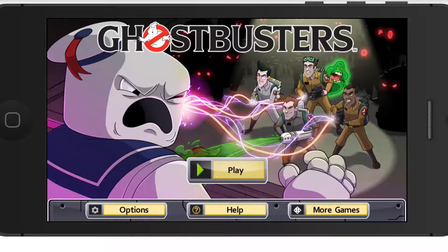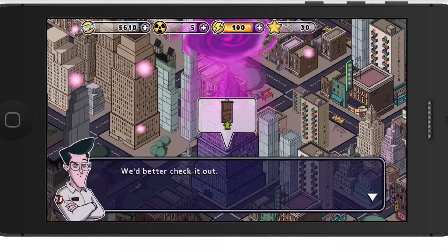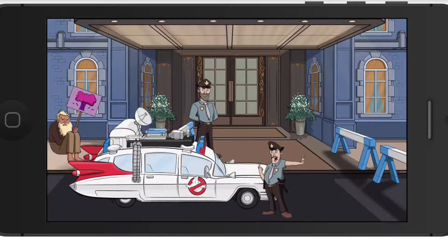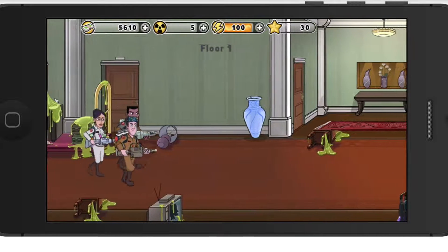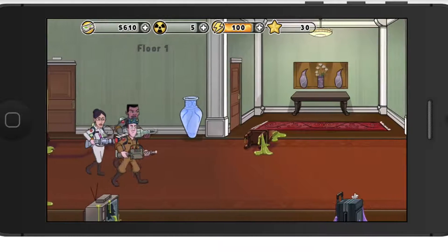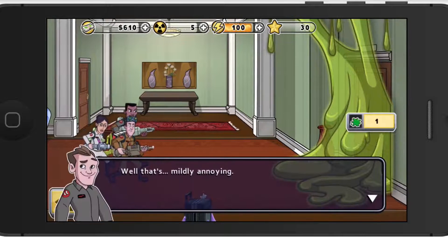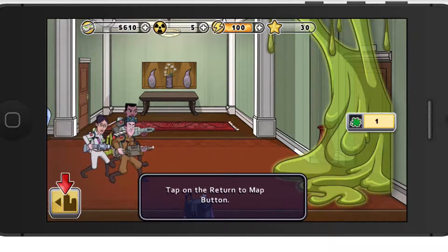Now to number two on my list. What Halloween top five list would be complete without a Ghostbusters title? So this is the Ghostbusters game for iOS. We're going to this house and basically you're doing what Ghostbusters do best — you're busting ghosts. It's got some really cool-looking graphics and you're creeping around different hallways and alleyways trying to bust ghosts. You've got different types of Ghostbusters: one is a heavy hitter artillery type, another is up close and personal, and then there's a scientist who heals all your guys.